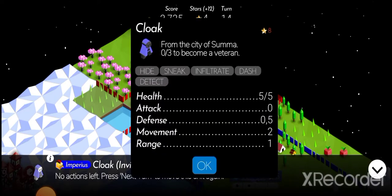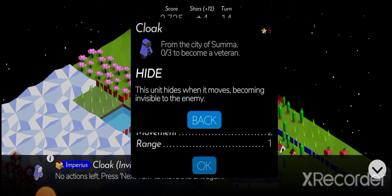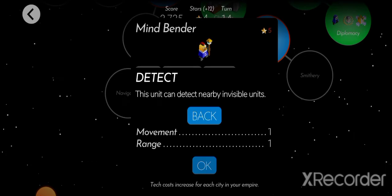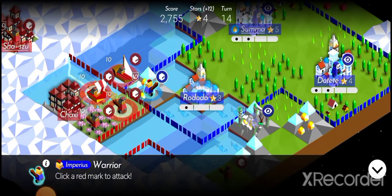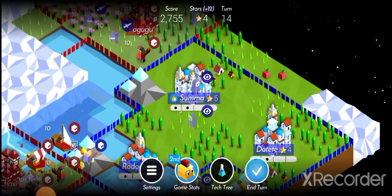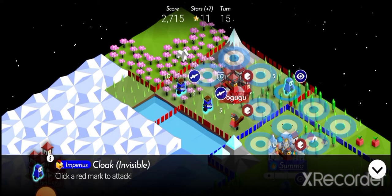I'm pretty sure when I walked in here first I could attack, but then I moved this unit and couldn't attack anymore. I don't think this is intentional. That's nice. Anyway I go for this ruin, I attack this city and move in like this. It's very sad that I can't attack it anymore — I think this is a bug.